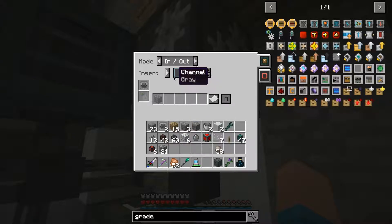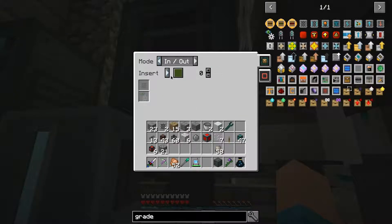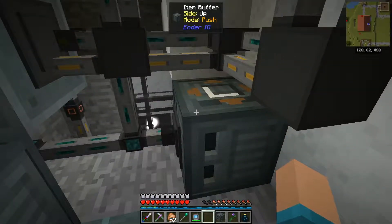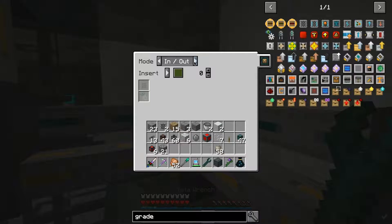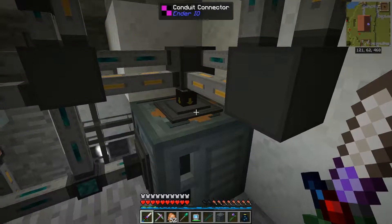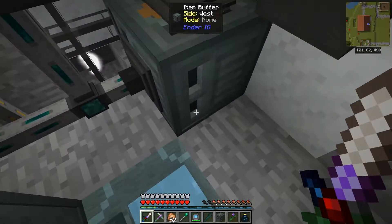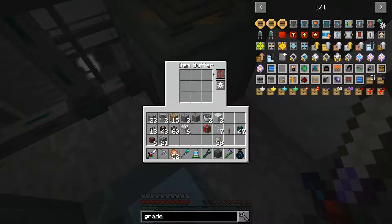I'll grab some conduit binder and turn this into some redstone conduit. Now if I put this here, it's going to receive a signal from there and input it into here. Very cool. Over here on the buffer that's got all of our cobblestone in it, we're going to set it to extract only on channel gray, always active, round robin enabled. Nothing is inserting on gray, so we are set up and ready to go. Now we should start getting smoothstone into our system as well.